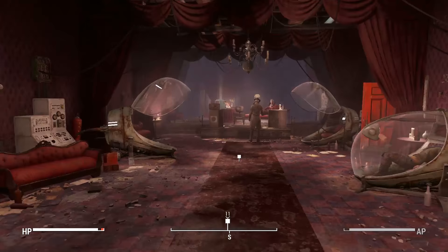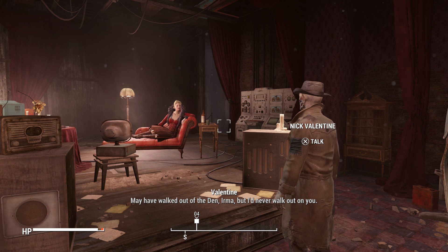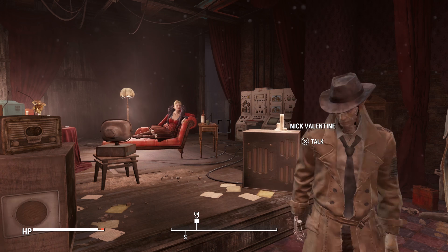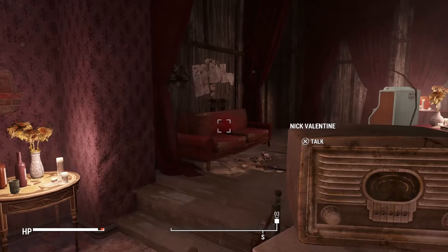Alright, what does she... Oh, it's Nick. I thought you had forgotten about the lonely. May have walked out of the den, Irma, but I'd never walk out on you. Hmm. Amari's downstairs, you big flirt. I was thinking there'd be a little bit more conversation between them - all he did was move over to the radio. So where do I gotta go? How do you even get downstairs? Nick, you're in the way.